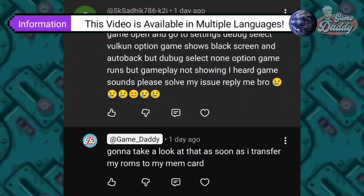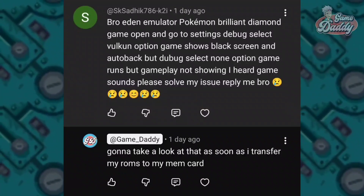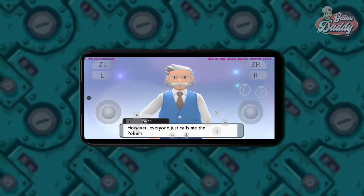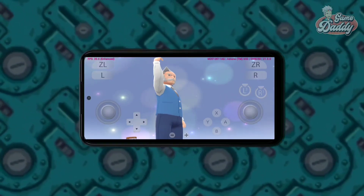What's up guys, welcome back. Today we'll be helping SK Sadik 786 K2i get Pokemon Brilliant Diamond running properly on the Eden emulator. I'll show you how to fix black screens, crashes, and zero FPS issues when running games like this on Eden.